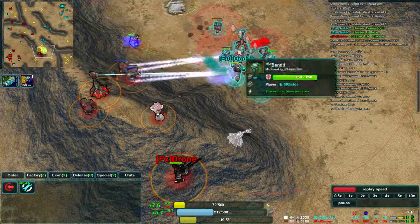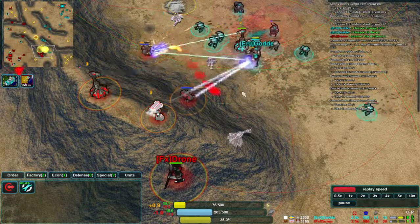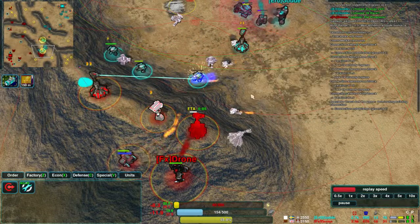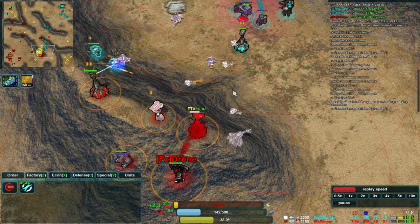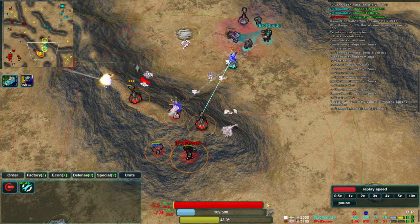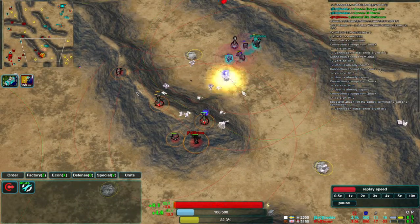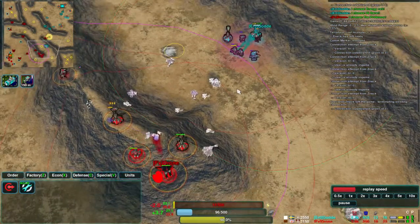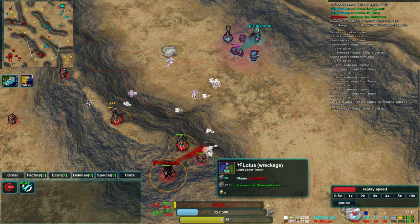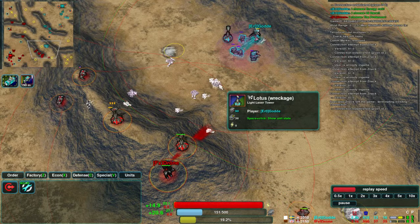Drone is being pushed back here by Guard's commander and by this Lotus. Trying to push out again, but the Lotus that Guard's built on the front has been very effective. You can see there are a few wrecks on the field here, none of them with a lot of metal — less than 100 for all of these. 80 for the archers is probably the biggest one.